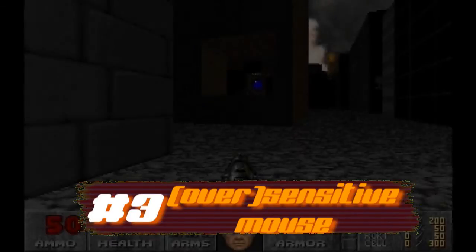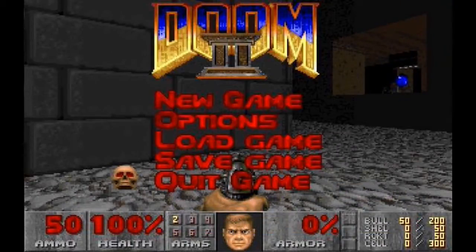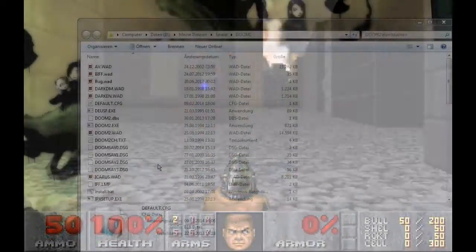Doom supports keyboards and mice. With everything analog it makes sense to add a feature to adjust the sensitivity. In Doom this can be done in the options by using the slider, but you can also do it by modifying the Doom config file in a text editor of your choice.